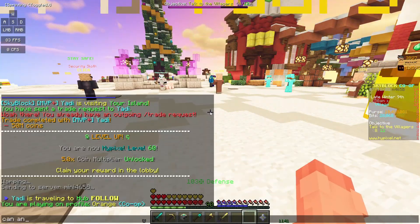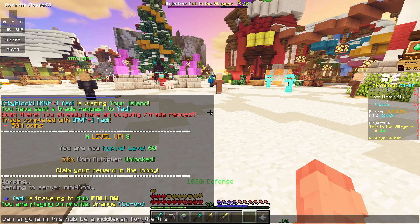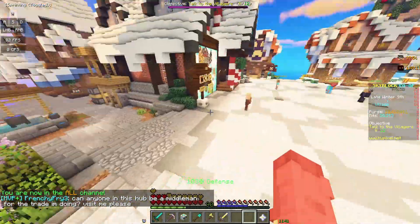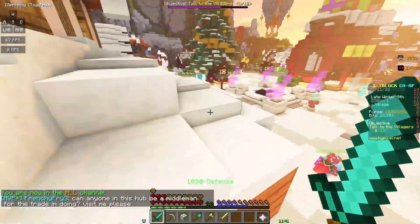I'm just going to say in chat: can anyone in this hub be a middleman for the trade I'm doing? Visit me, please. The first trade we'll do is an Aspect of the End, which is like, why would you need a middleman for that?